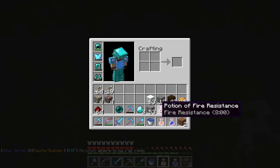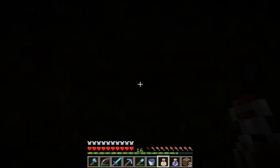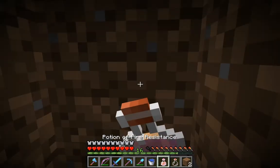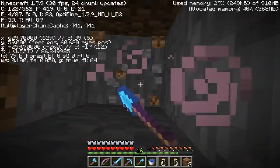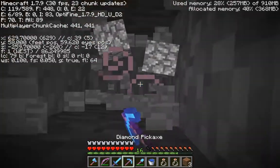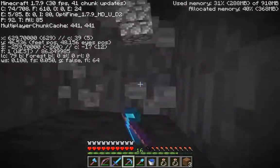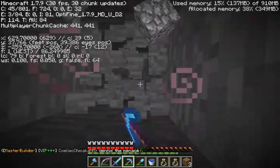Now the two major things you need are night vision and fire resistance potions. So chug one of these, chug one of these, and then dig all the way down to twelve. It doesn't matter if you fall in lava because nothing's going to happen — I can swim in lava.